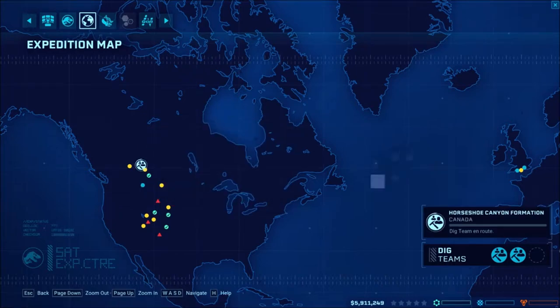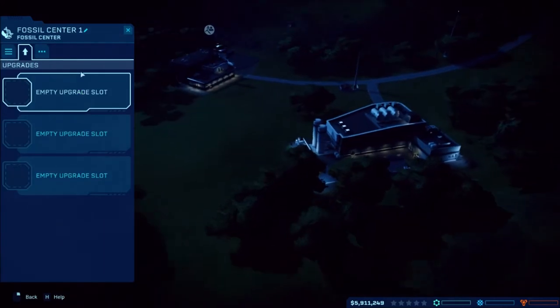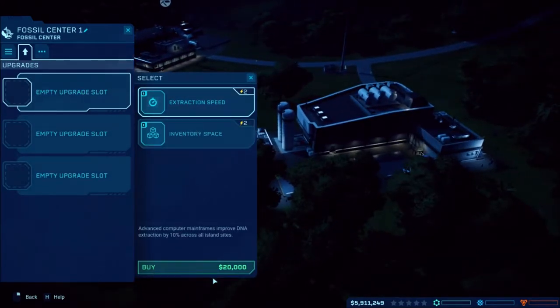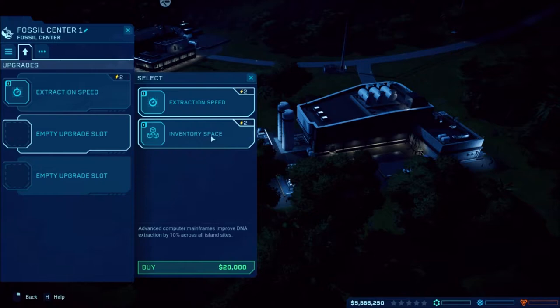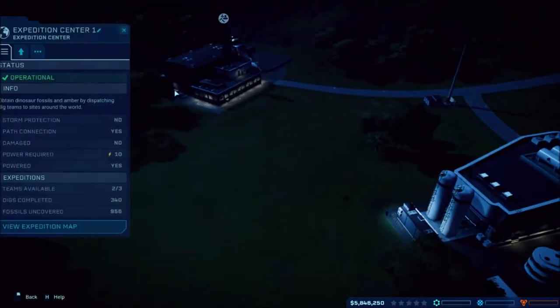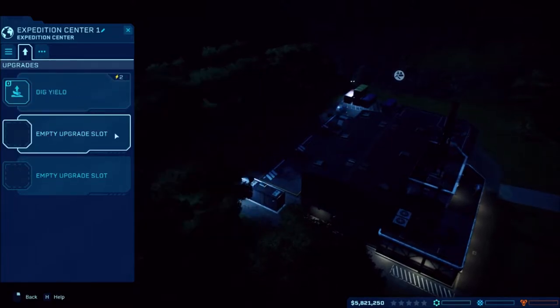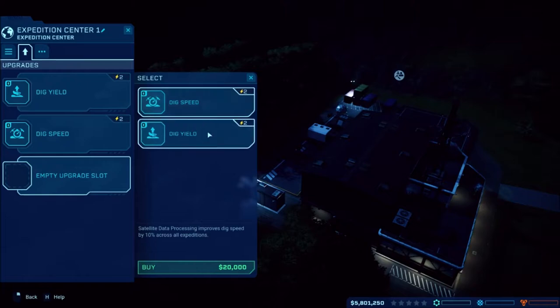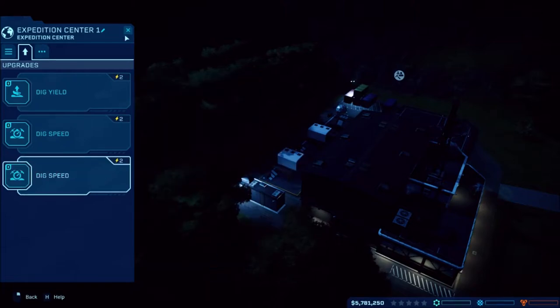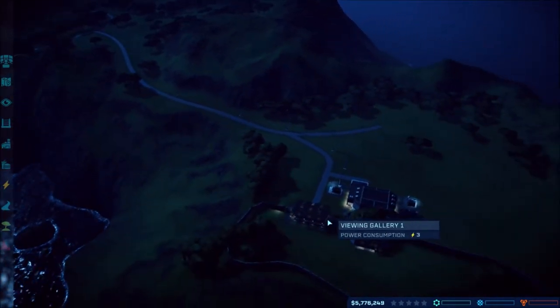I kind of want to go for the Pachycephalosaurus, or something. That doesn't cost a whole lot. I don't care about the Camarasaurus right now because I've seen those things in videos and they're a pain in the butt. We'll try for the Chasmosaurus just to see what we've got. In here we'll probably do speed, inventory space, another speed, dig yield, and then speed. There we go — that should be good, now we just gotta wait for this to pop up.